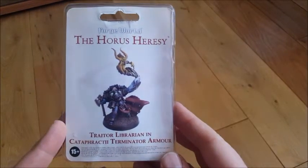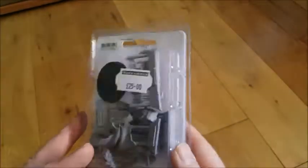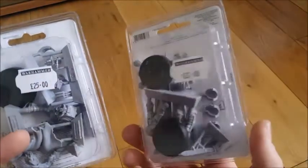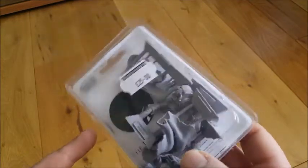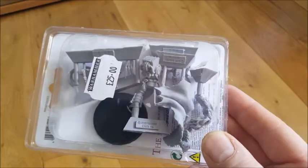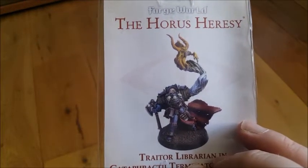I picked up the Traitor Librarian in Cataphracti Terminator armor, which is exclusive to Forge World — I don't think you can get it on the website. It was one of those exclusive minis they sell in store. Quite expensive at 25 quid — bearing in mind you can get the command set with two minis for 27. But I want to use him as a Traitor Librarian consul or something in my Death Guard army. I know it's not very fluffy — Mortarion didn't like Psykers — but if I'm not running Mortarion I could potentially run a Psyker. He's in Cataphracti Terminator armor which fits the army, and he's just a cool, exclusive model.